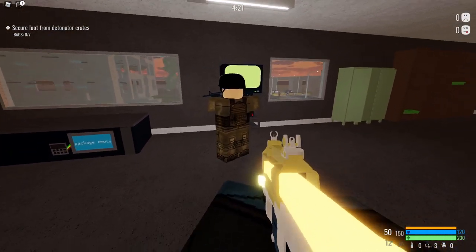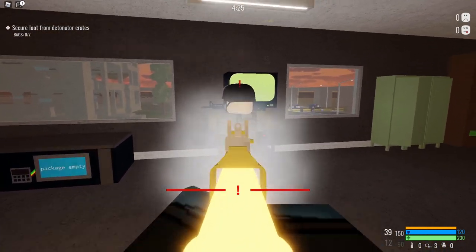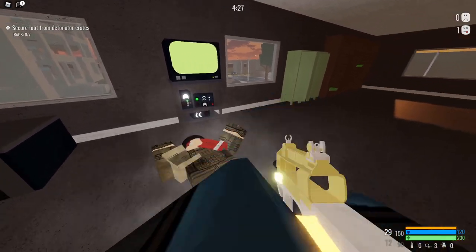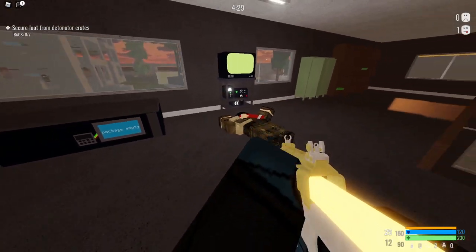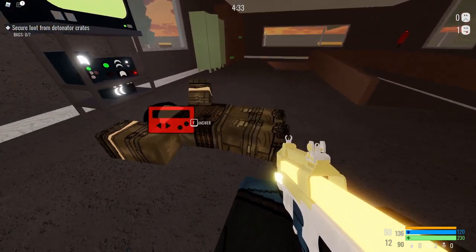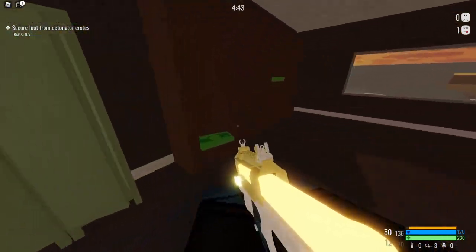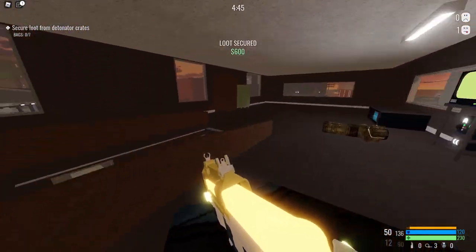This is the only guard you should kill. Use your primary — make sure not to shoot the windows. These guys have quite a bit of health, so you're going to want to lay on some good fire. You don't need to bag here — no one comes up here.